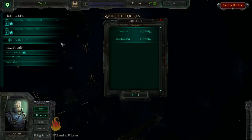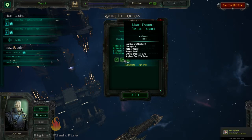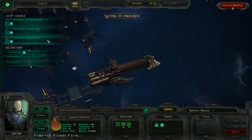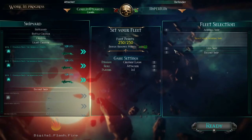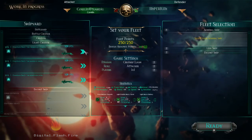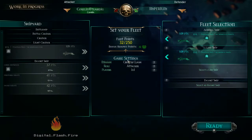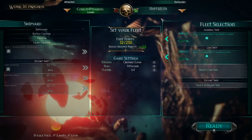I happen to love the way torpedoes work in this game, so I'm actually going to go with a lot of torpedoes. Early on you get 250-point battles, which lets you basically take two of your large ships and that's it — cruiser clash. I'm going to be facing other cruisers; I am against the Imperium.